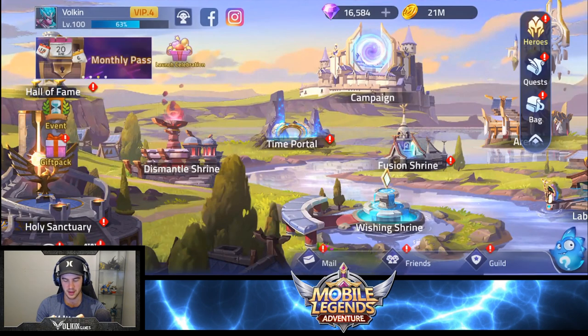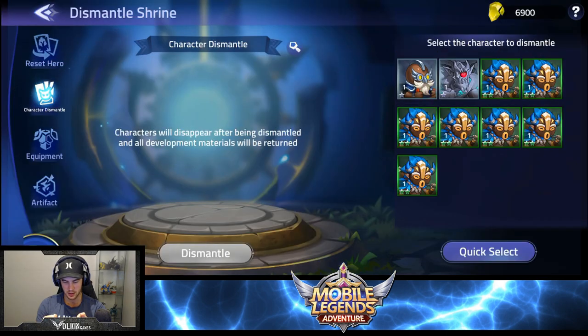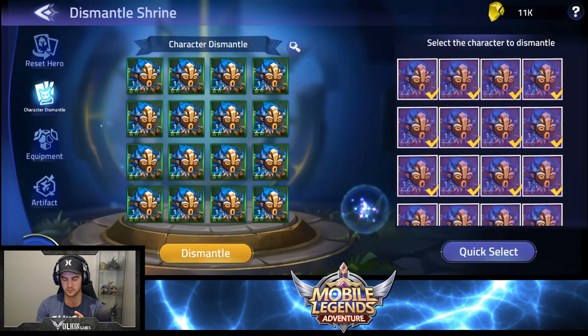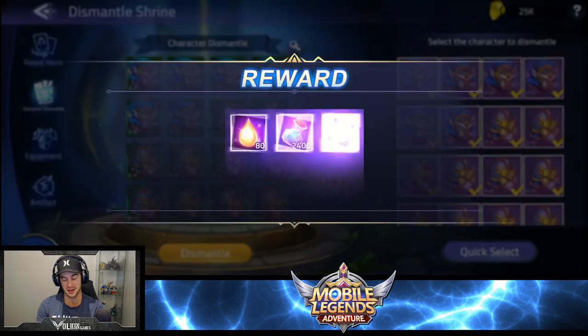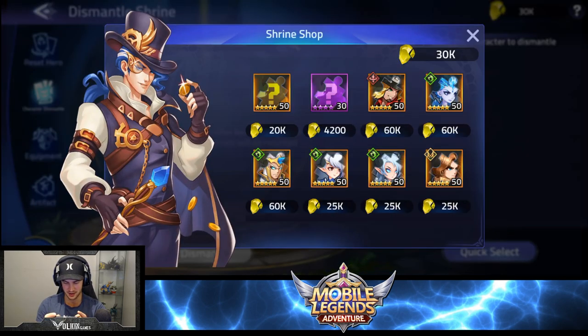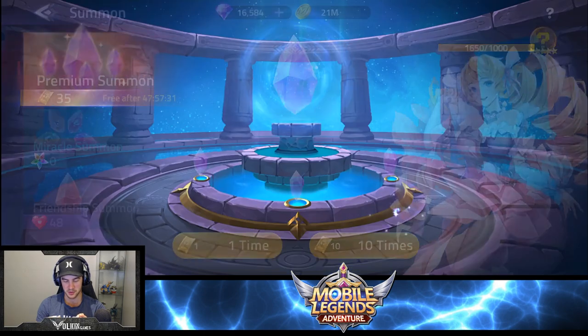My hero list is full. Let's go to dismantle and dismantle some heroes. Oh, we might even get another one out of this by the time it's over — I haven't dismantled in a while. We do get one. We may even end up getting two depending on how poor our summons are. We're up to 30K. There's no one there that I really want, so we're definitely going to go these. The Clint is nice but at three times the cost — I reckon we'll get another one before it's over.